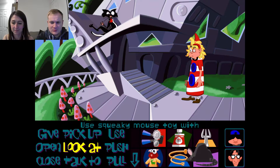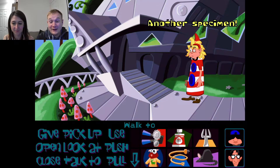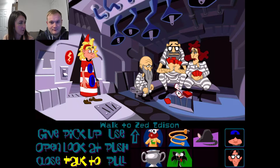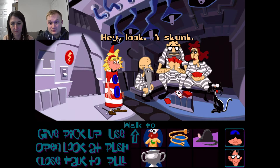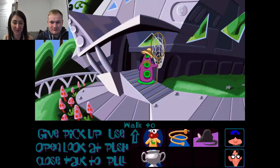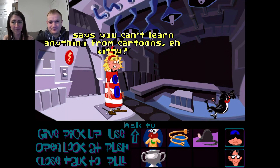That's not gonna taste good. Let's use the squeaky toy with the cat. What do we have here? Looks like a prosthetic rodent. Oh god, another specimen. Yeah, she's weird. How have you not crafted this yet? Just use the cat. Hey, look — a skunk! Come back here, you mangy humans — you can't do this, this is an escape-proof facility. Who says you can't learn anything from cartoons? A kitty!